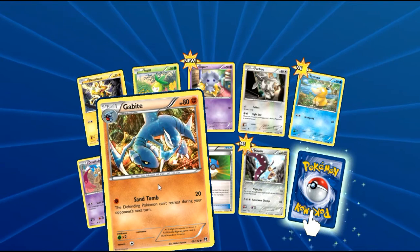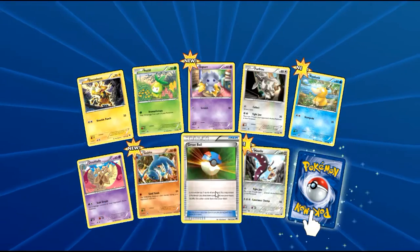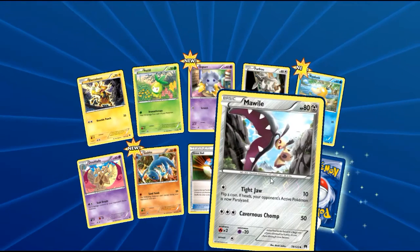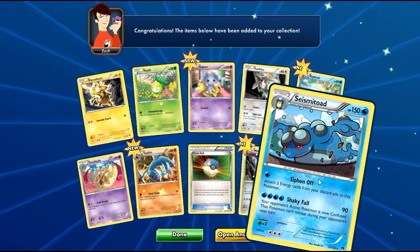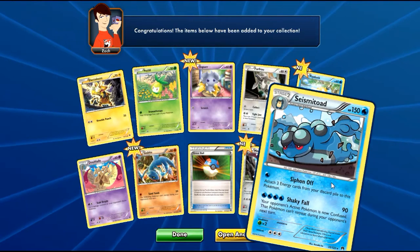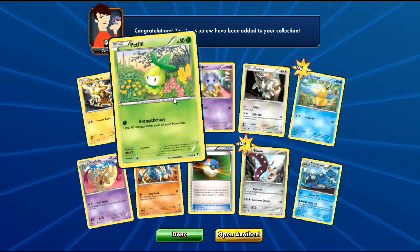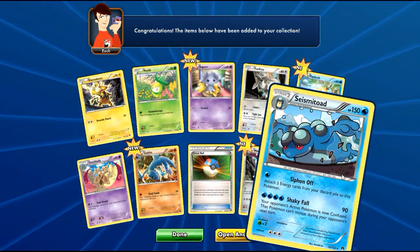Gabite — of course, pretty cool Pokemon, very cool. Glad it's not a dragon-type card; they're always weird. Grapploct. Mawile here — I love that picture of Mawile, it's kind of frightening. And Seismitoad — I already have a Seismitoad, but it's a cool-looking one. I don't know if he's sliding on his belly or doing a belly flop onto the ground.